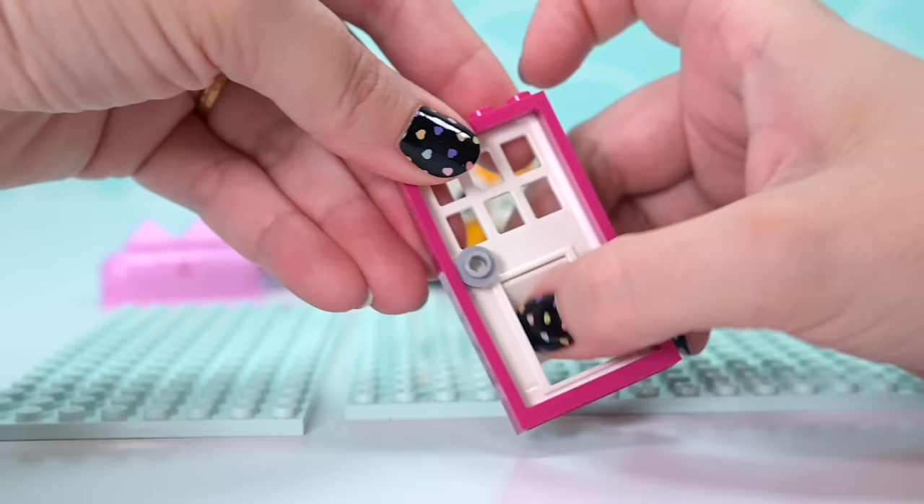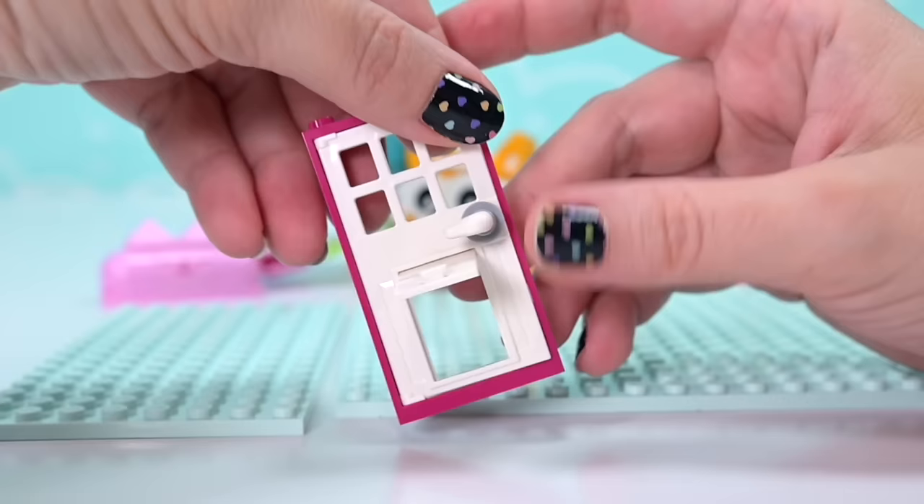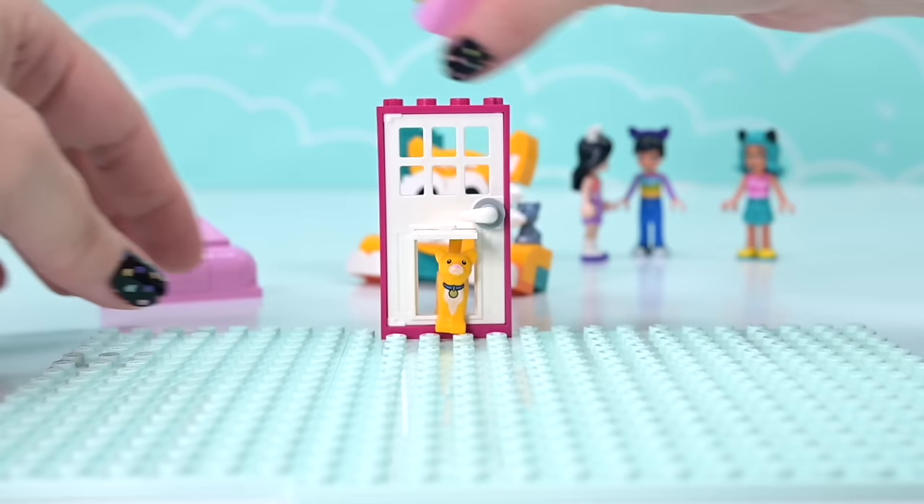We need a door with a cat door in it, and this one's perfect. We'll put the handle on the outside so it can open inwards and we can see the really cool handle, and the cat door can open inwards too. There we go - so we've got Daisy the ginger sticking out of the door.